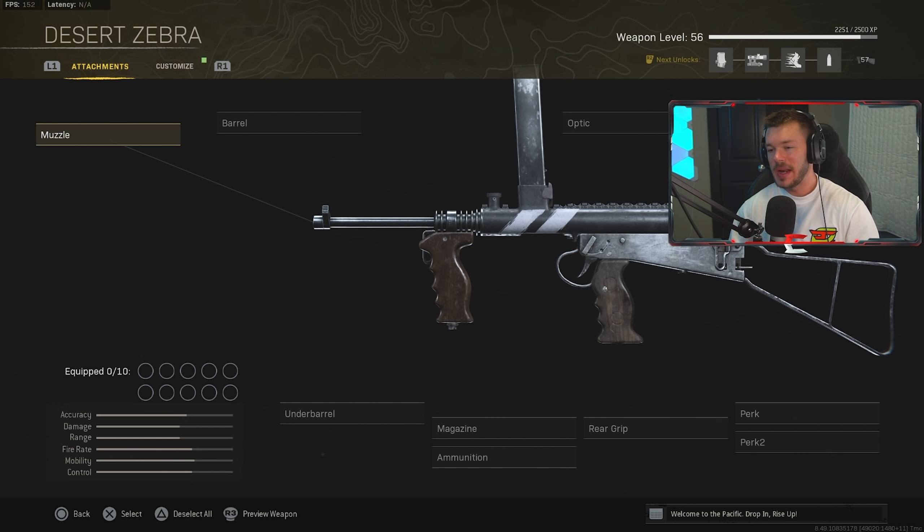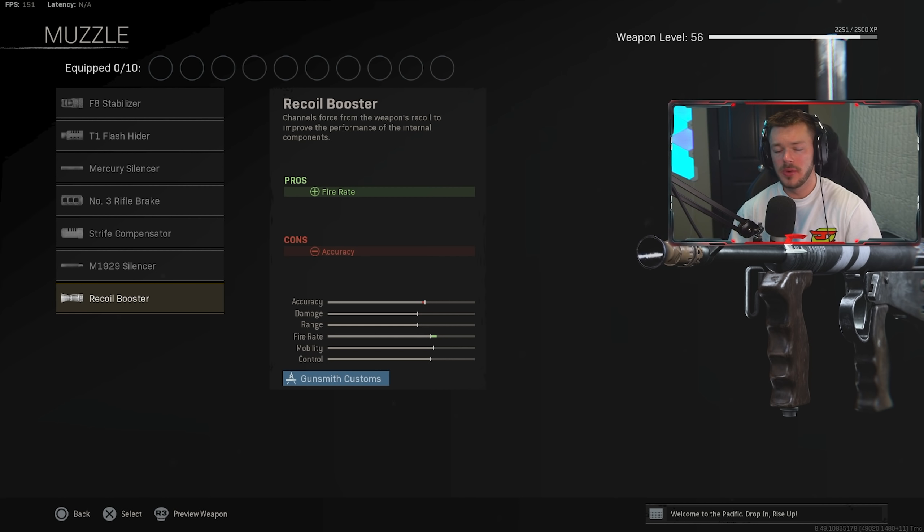Now let's look at a weapon a lot of people don't really use but that's really good — the Owen Gun. The only downside is the magazine sits in your face and takes up a bit of screen real estate, but it's incredibly good as an SMG. In the muzzle category, first thing: Recoil Booster to increase fire rate — the best option here.